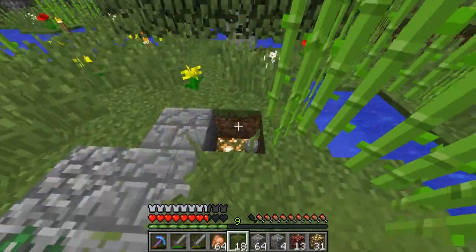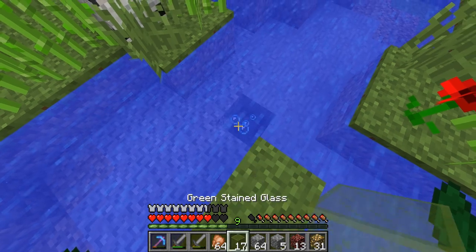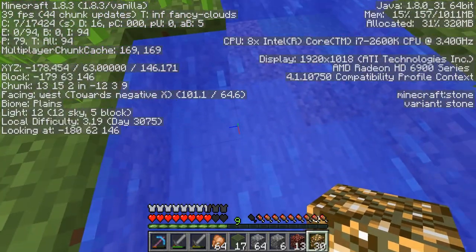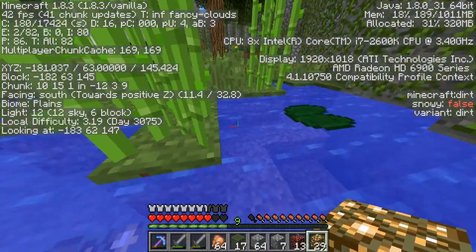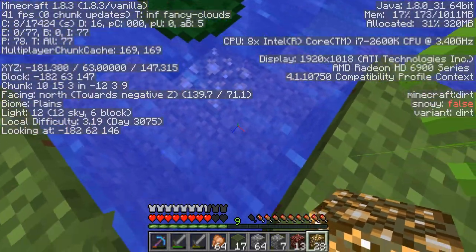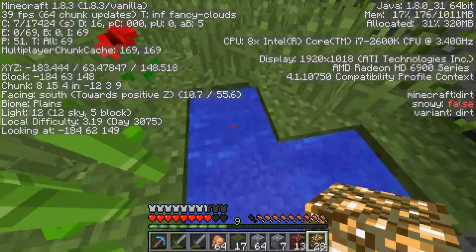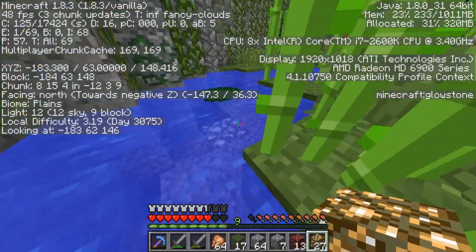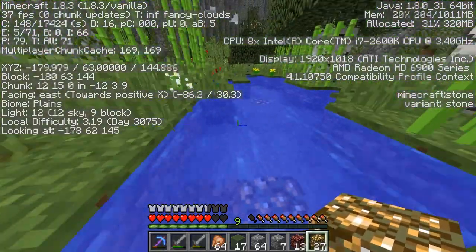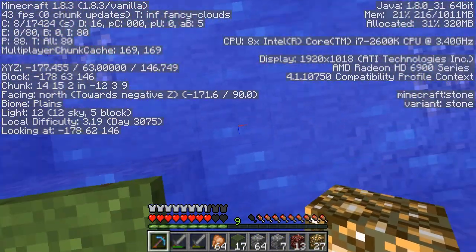Another thing I wanted to talk about was the Pigmen and how they give us trouble. It goes down to six — dang it. How many glowstone do I have to place down here? It still says six and I'm right beside it. What is my life? I keep dropping my glowstone in the water for no reason.